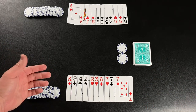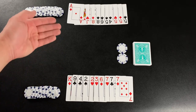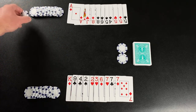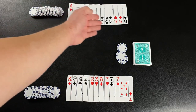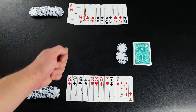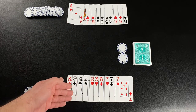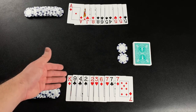Before the round begins, each player has the opportunity to buy a new hand if they wish. The non-dealer gets to go first. They look at their hand, and if they wanted all new cards, they would pay another chip into the pot and turn all of those cards in. The deck would be shuffled and ten new cards would be dealt to that player. Regardless of whether or not they choose to do so, the dealer also gets an opportunity to buy a new hand.